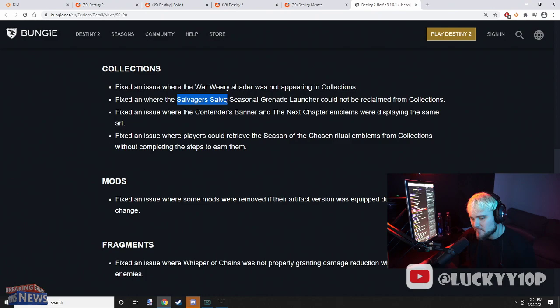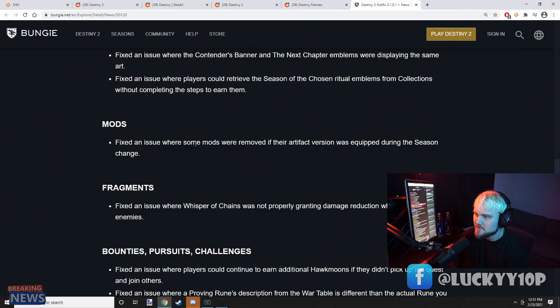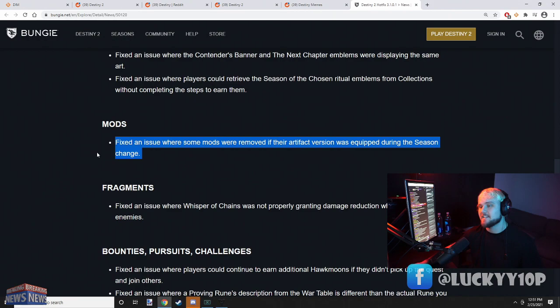I remember with Salvager's Salvo the same thing happened with the sniper last season. Whatever the new ritual weapon is — if you infuse it or delete it for whatever reason, you can't get it back. They keep doing the same thing that happened last season. So next season, make sure you don't delete the ritual weapon or infuse it, or else you're going to be out of luck.